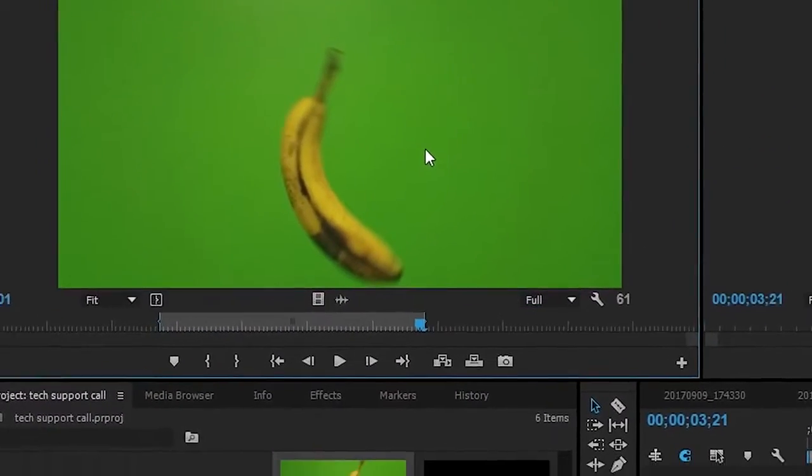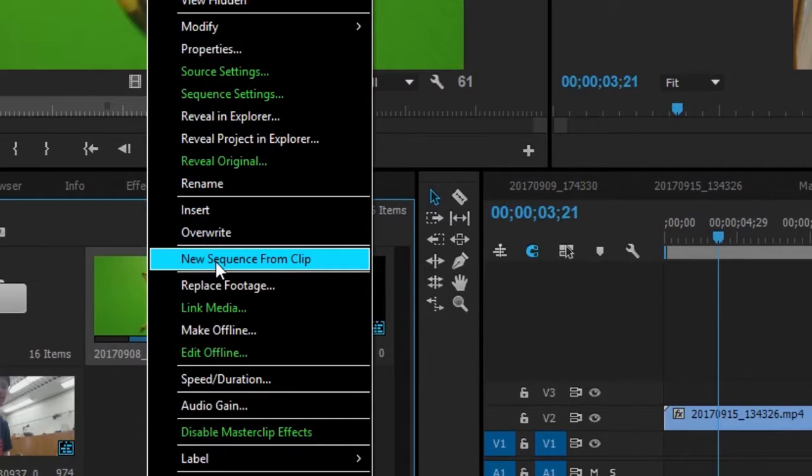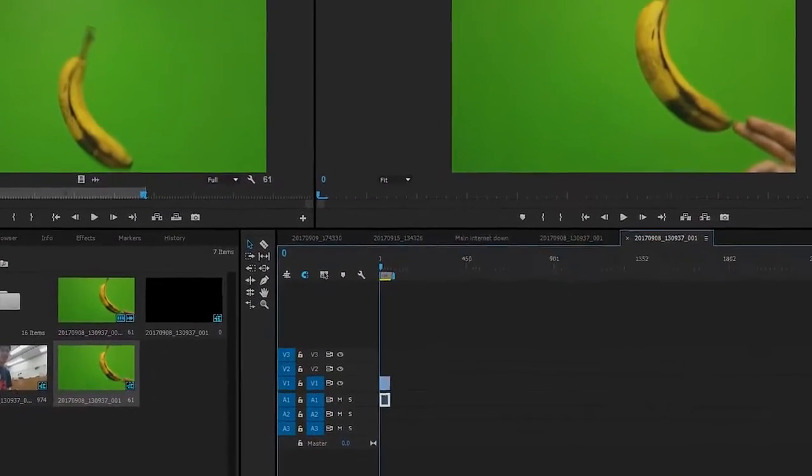Then I'm going to put the out point right where the banana leaves the front. And now that I've done that, I'm going to set up a new sequence from the clip. To get rid of my hand, I'm going to use the crop tool.